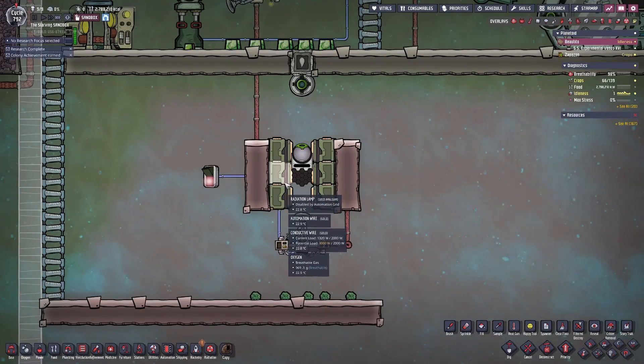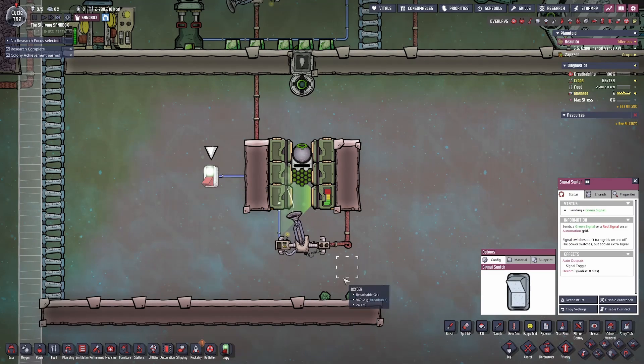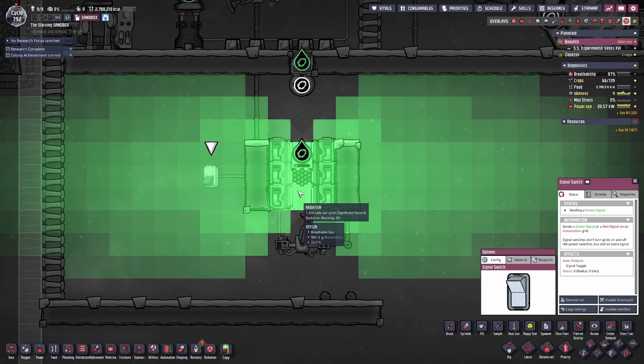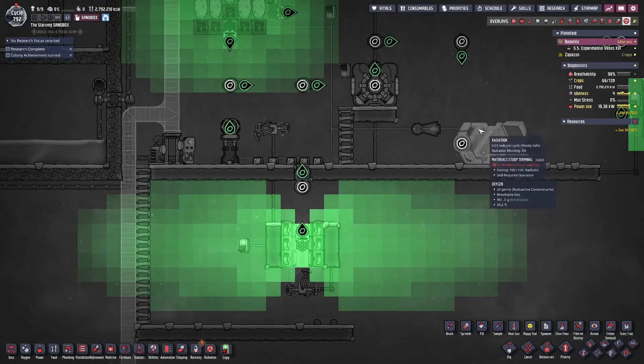One of the final methods for radiation production is the radiation lamp. Once the signal switch is turned on, the auto-sweeper can load uranium into the radiation lamps, which will start generating a significant hazard amount of radiation that the Radbolt generator can then use to produce Radbolts for whatever you need in your colony.